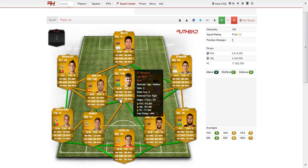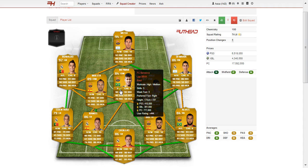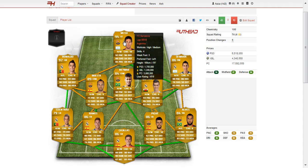Moving on to our centre attacking mid, who is also a summer transfer from Santos — it is of course Neymar, who now plays for Barcelona. Just an incredible player. 5-star weak foot and 5-star skill moves — only 2 players in the game have that, the other being Yusine Chikahui, a silver player. Best stats are 90 pace, 92 dribbling and 80 shot. Absolutely incredible, but going to cost you about 400k on each console.